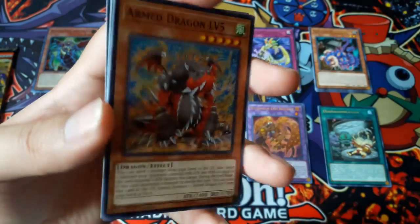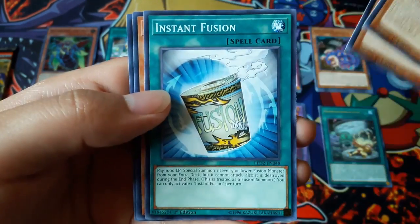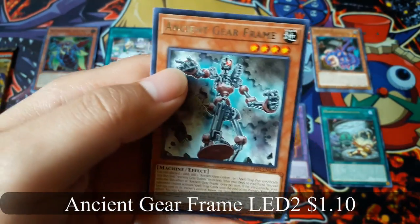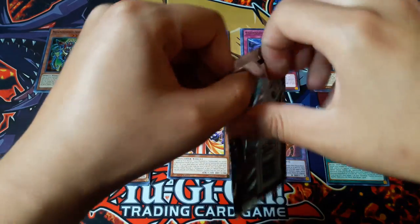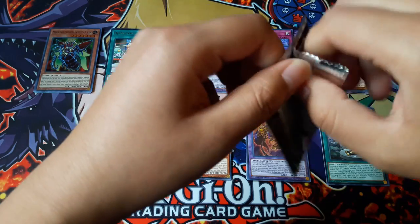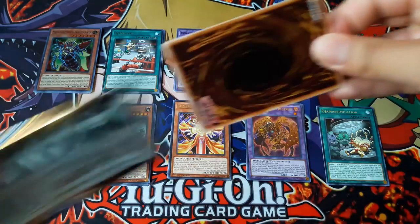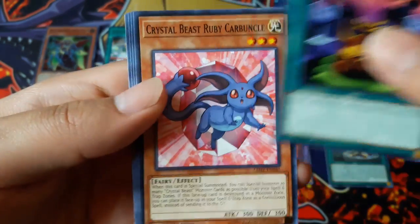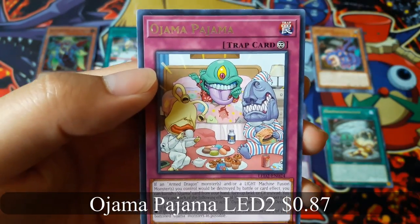Illusionist Faceless Magician for a Rare. Iron Dragon Level 5. Ancient Gear Frame for a Rare. Now for the last pack. Black Illusion Ritual. Old Drama Pajama for a Rare.